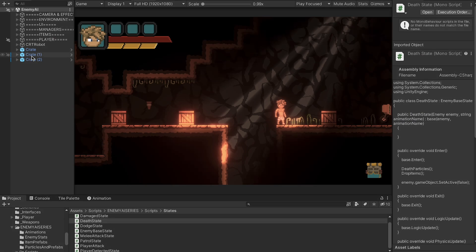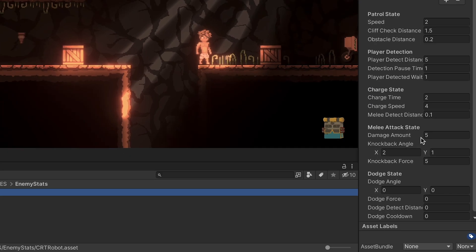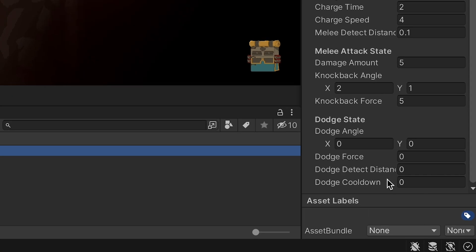Part of the beauty of the state machine is that there's very little to set up in Unity. Click on our CRT Robot and go to his Stats ScriptableObject. Set dodge angle to (2, 1) so he moves more horizontally than vertically, dodge force to 5, detect distance to 1 unit, and cooldown to 2 seconds.